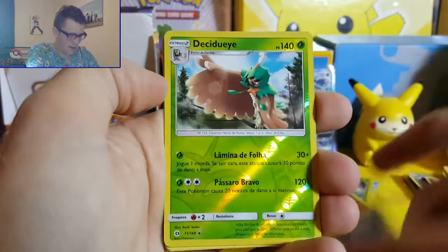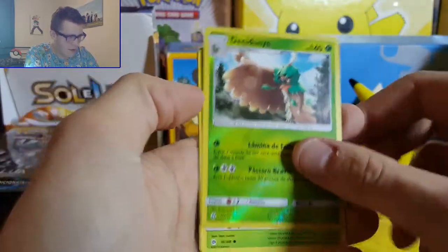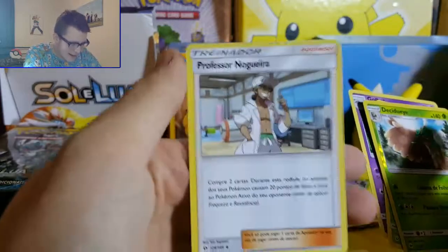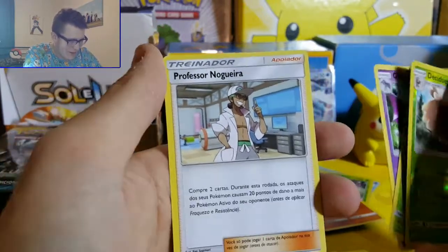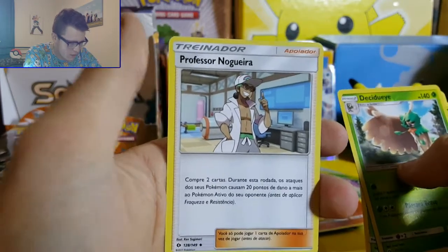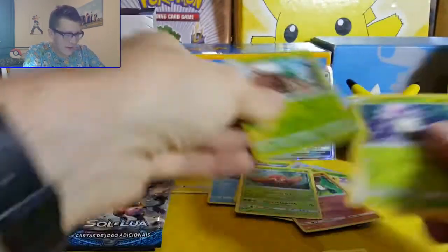Surskit from Alola, and a reverse holo Decidueye - awesome! Morelull, Golbat, and - it's not Professor Kukui, it's Professor Nogoria. Nogoria. That guy. Awesome.